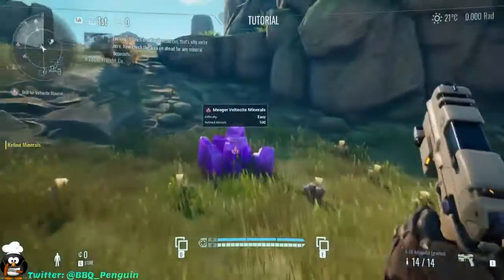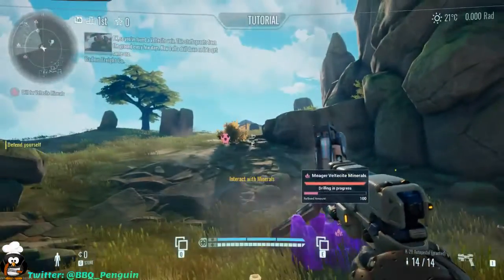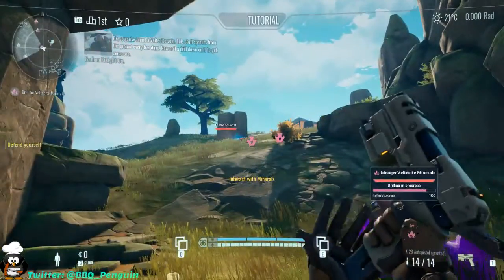Now check the area up ahead for any mineral deposits. You've found a Veltasite vein. This stuff sprouts from the ground. Now call a drill down on it to get some ore.